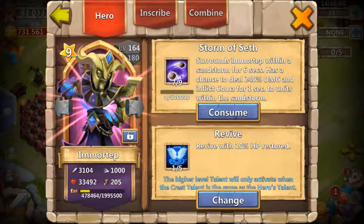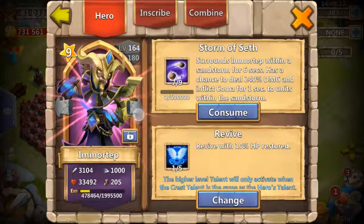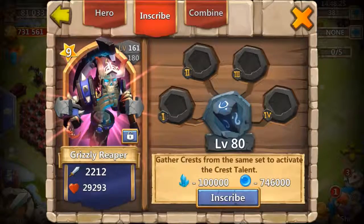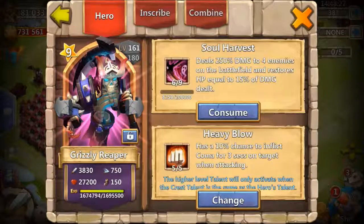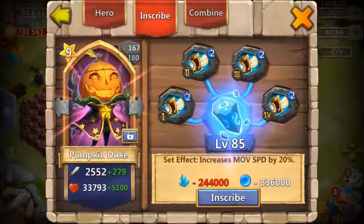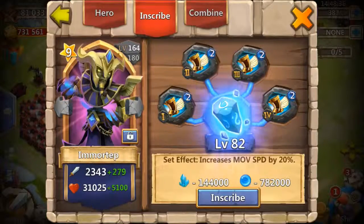I have my Immortal at 7 of 9 because I use him in HVM — he's one of my main heroes used practically everywhere. Since I don't have a plan for Santa yet, I defend a lot with my Immortal. Grizzly is at 6 of 9 for no particular reason other than his 5 of 5 Heavy. I used to use him in boss battles but changed my strategy, putting double 5-point on my PD and my Tomato instead.